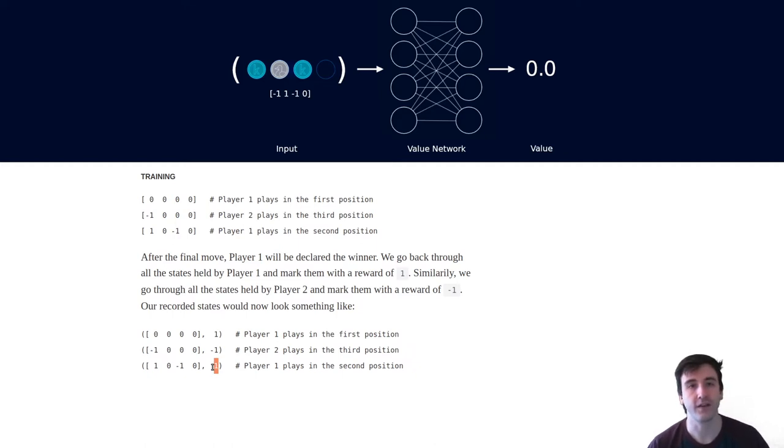It's important to note that there's no thinking going on here. The value network isn't imagining how its opponent would respond to a move or looking ahead. It's something more similar to image recognition. For 2D games like Go, Chess, and Shogi, AlphaZero was actually built with architectures from computer vision, like ResNets, as the backbone for this value network.